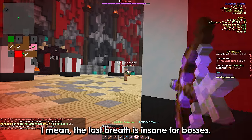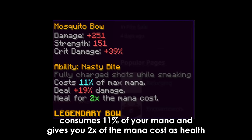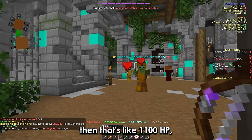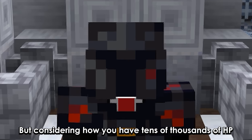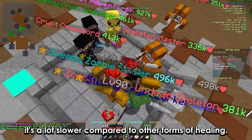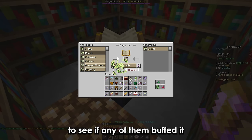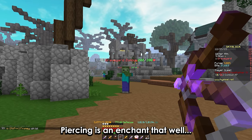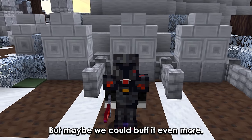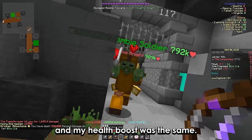The Last Breath is insane for bosses. The mosquito bow has an ability that heals you — every sneak shot consumes 11% of your mana and gives you 2x of the mana cost as health. Let's say you've got 5000 mana — that's like 1100 HP, which is decent. But considering how you have tens of thousands of HP inside of dungeons, it's a lot slower compared to other forms of healing. Maybe there's a way to increase the healing rate. I tried adding enchants to the bow to see if any of them buffed it, and one did — Piercing is an enchant that pierces enemies and gives you healing from multiple sources. I also tried using bouncy arrows while picking archer, but sadly it didn't work and my health boost was the same.